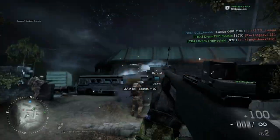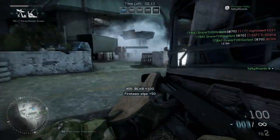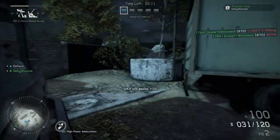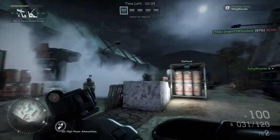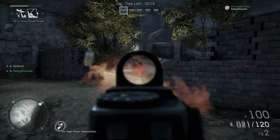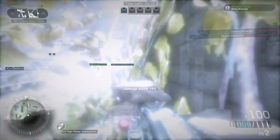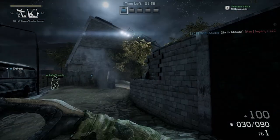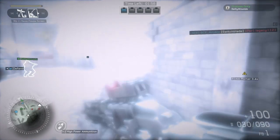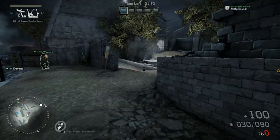First off, this class does not have a pistol as a sidearm — this is the only class in the game that doesn't. Instead you get a little mini 870 shotgun. Right off the bat I was trying to use this shotgun almost like a primary, which you can, but you have to be within about 10 feet of your enemy. Within about 10 feet this gun absolutely destroys, but outside of that range this thing basically shoots marshmallows and is completely useless.